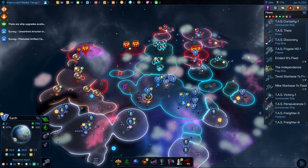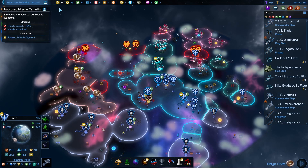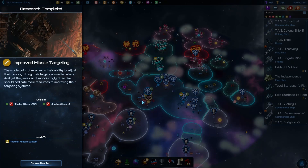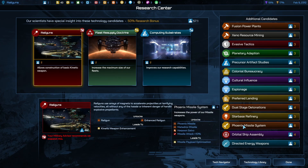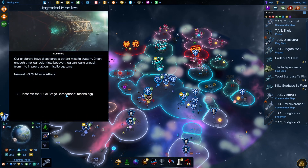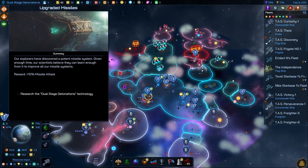Now let's turn — our science on Earth is doing very well. Missile attack, missile attack. It was a normal citizen. I want you to come down, we're gonna grab here. Before we grab anything, upgrade missiles — research the dual stage detonation. Okay, dual stage detonation — that's underway.